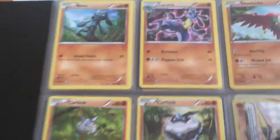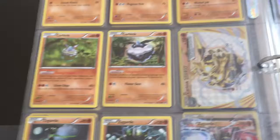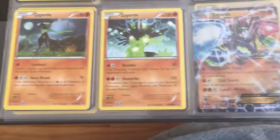We have the entire page 5, including that Carbink Break and the Zygarde EX. Very nice.